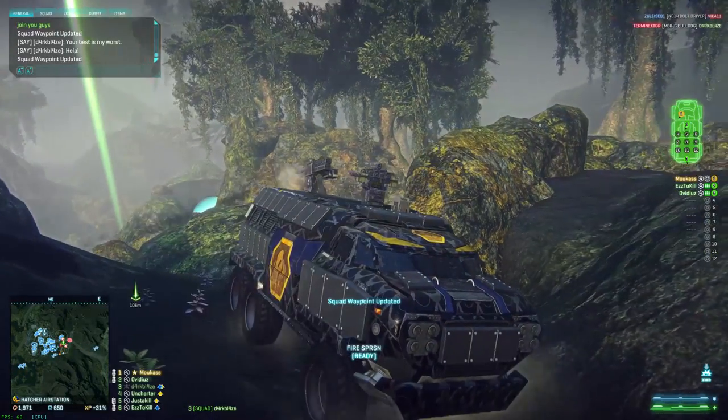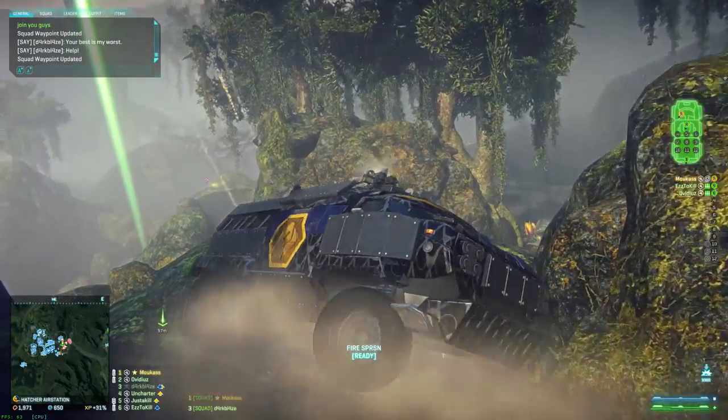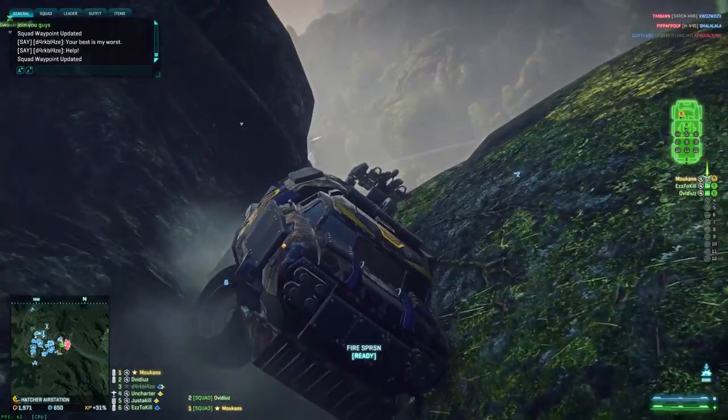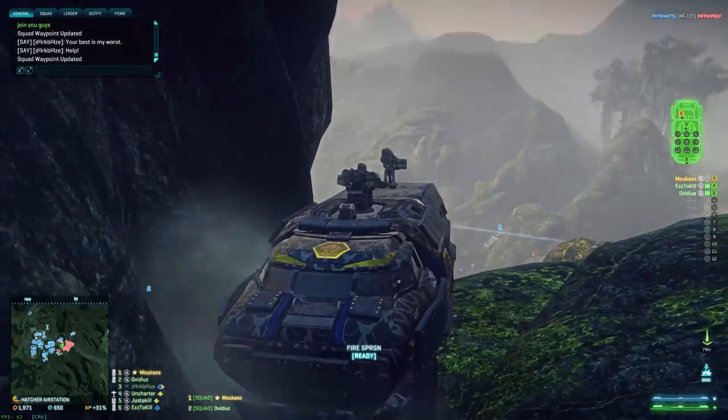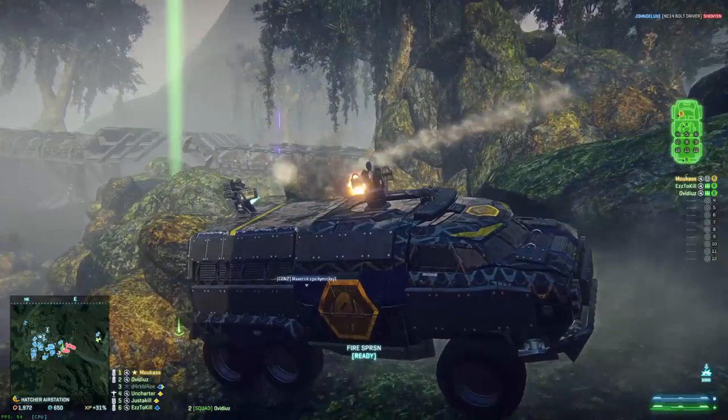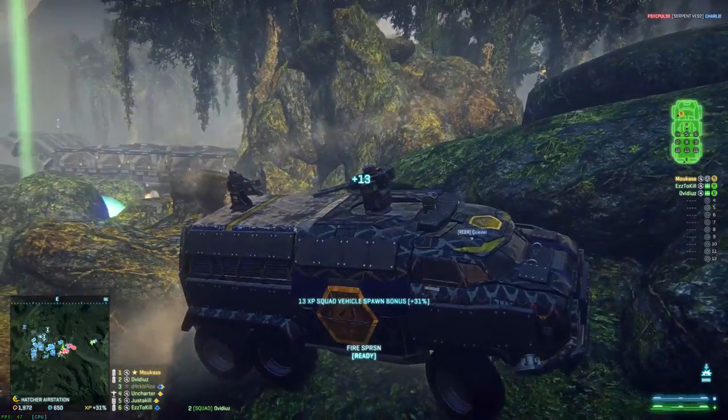We just kicked the Vanu out of Hatcher Station, but there was still a pocket of resistance in the mountains, so we went to check it out. My Sunderer got a little stuck — driving on these rocks was very tricky. I almost got stuck twice. It would have been lame but I made it, and we did very well.